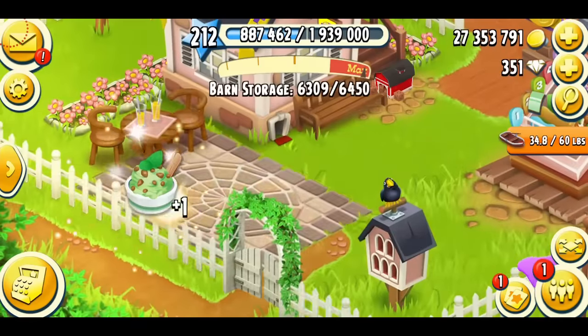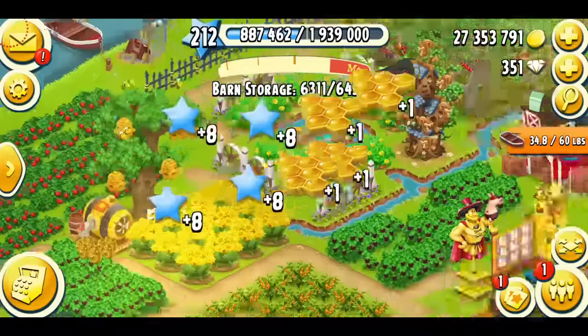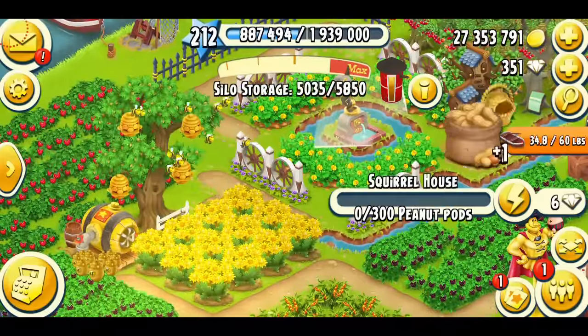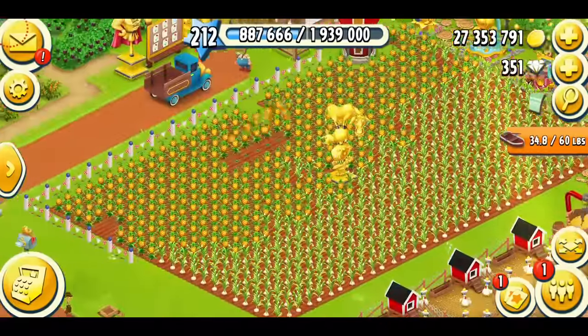I'm going to collect my donations — mint ice cream. Let's do our honeycombs and peanuts quickly. I'm just going to harvest my crops and I'm going to be using the two-finger method.